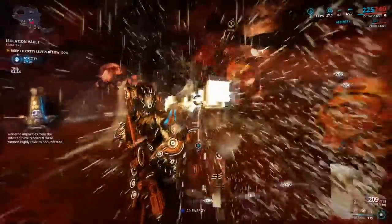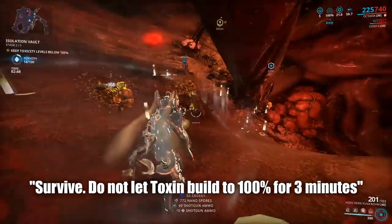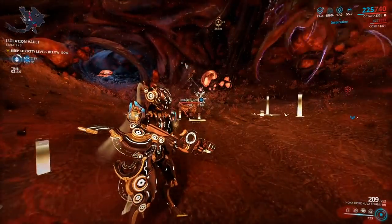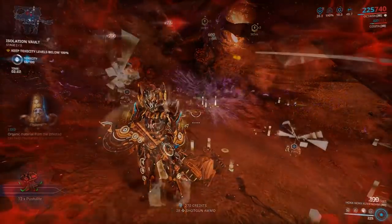This time we will need to defend and survive for around 3 minutes within this toxin area. Simply do not allow the toxin bar to build up. Stay within the area and kill marked enemies, as they will drop resistances to help decay the toxin levels. This is pretty much all you need to do for stage 2.